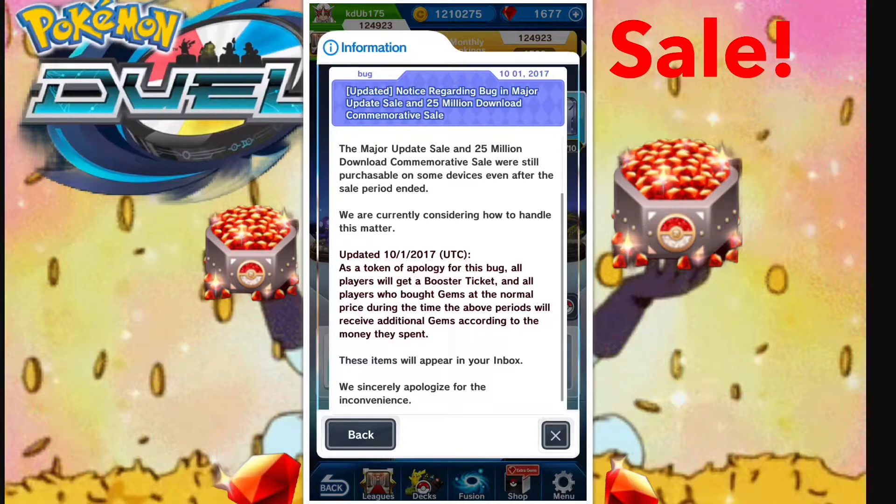Depending on how much money you spent, they're going to compensate you the difference between what people got during the bug and what you got at the normal rate — which I think is just really awesome. It's about time Pokemon Duel gave an apology to the people it affected most, because if you already took advantage of the bug and then get rewards on top of that, it's just not fair for the people who didn't benefit. So definitely let me know if you spent money at the normal rate during that time and you've received or end up receiving gems in your inbox. I'm curious to see how this works out.